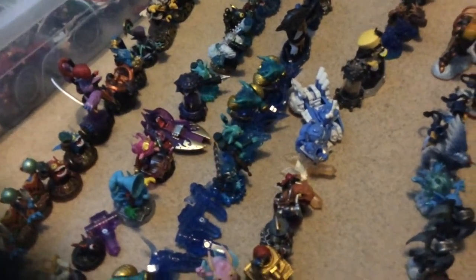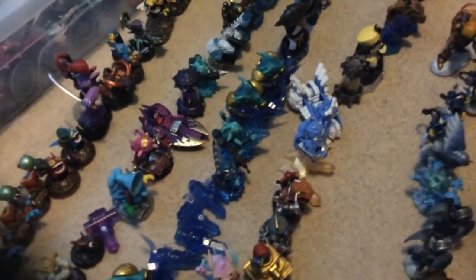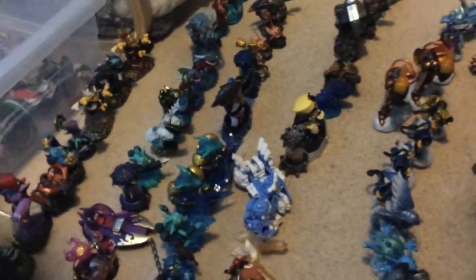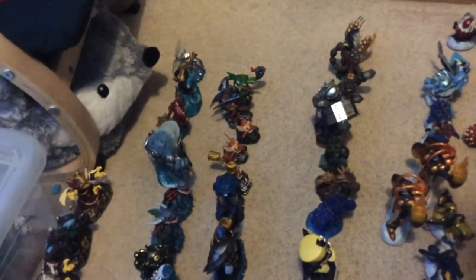Make sure you like this video so we can hit 100 likes — we might do a video tomorrow showing what's inside the crystals. Then we have series one Gill Grunt, Eon's Elite Slam Bam — it's actually playable in any game. And here's the super rare one, Metallic Gill Grunt — you're actually really lucky to get it. Two series two Slap Shots, Wham-Shell, Wash Buckler, Blizzard Chill.